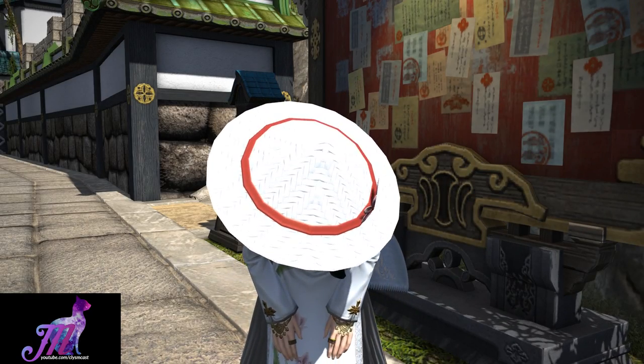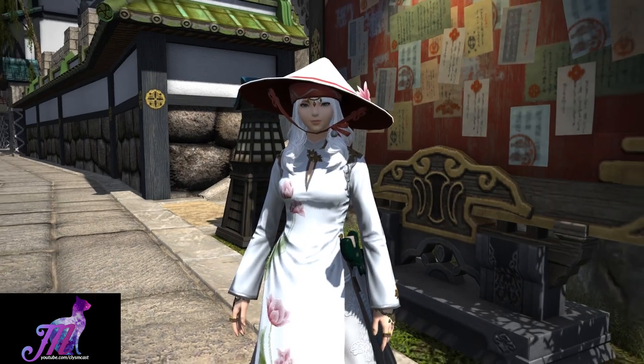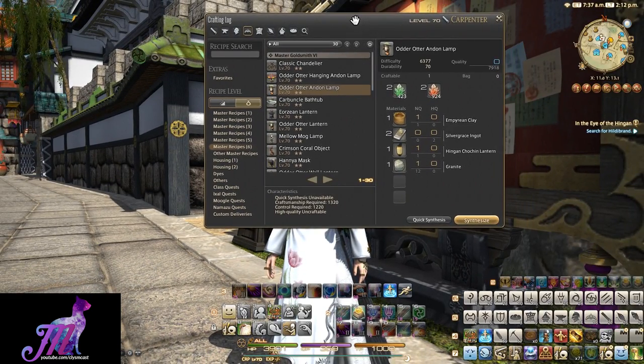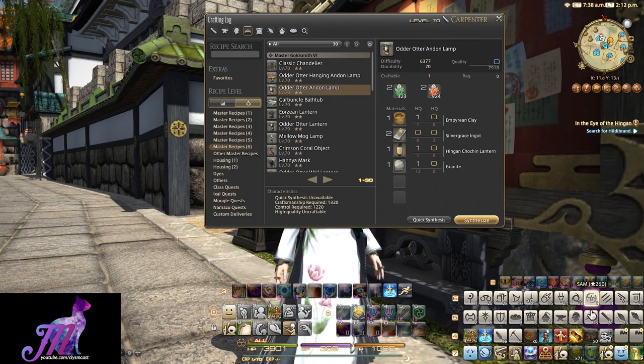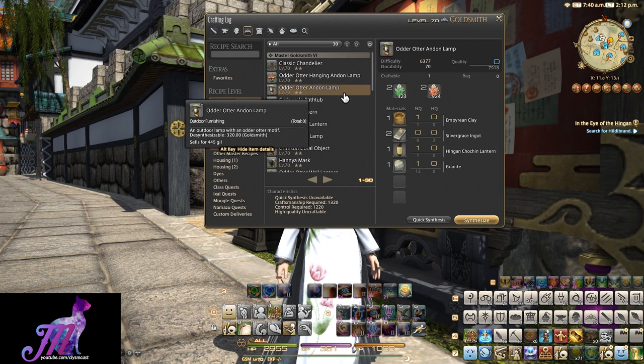Hello and welcome to another housing video with me Mione for Final Fantasy XIV, this time looking at the Odder Otter Andon Lamp. This is the outdoor lamp for your housing estate that you can make with a Master Goldsmith 6, 2-star difficulty level 70 goldsmithing recipe.